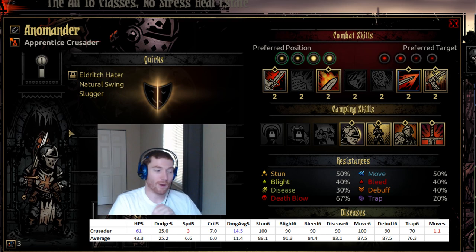The Crusader's stats are at the bottom of the screen, below the webcam — you can have a look at them with me here. As a whole, the Crusader has a ton of HP, I think one of the two or three highest in the game. Average dodge, very low speed — and that's a huge problem, that is literally the worst part about the Crusader. Slowest character in the game, although it might be tied with the Leper. Average crit percentage, pretty high damage, a little bit above average stun resist, average blight, bleed, and disease resist, a little bit above average move resist, average debuff resistance, no trap disarm, and only one forward, one back movement.